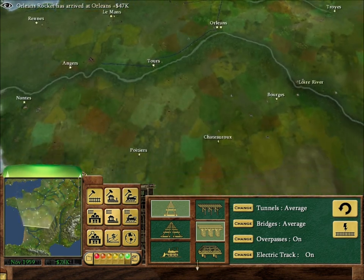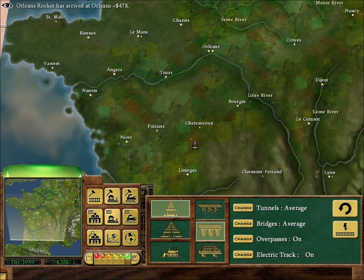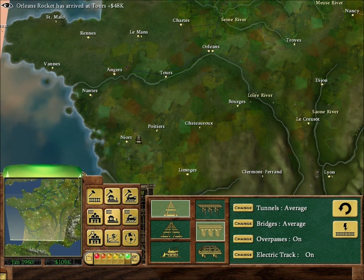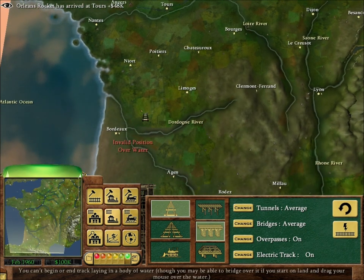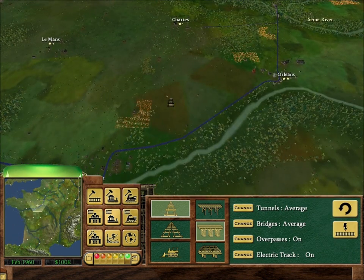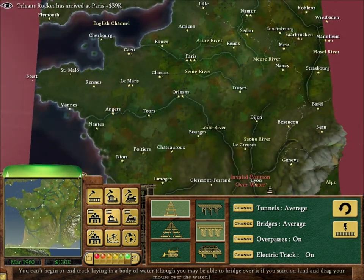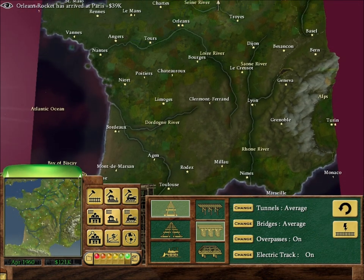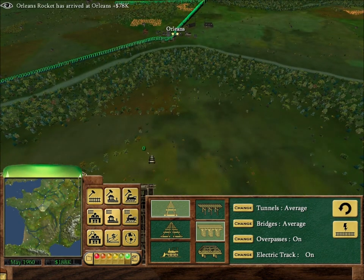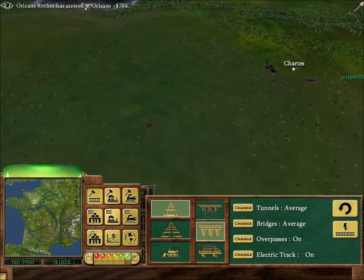The game for Bronze actually asks us to connect Paris to Orléans, for Lyon, down to Angers, down to Bordeaux, and generate a thousand gigawatt hours of electricity — so we have to buy or build power plants for that. For Silver, they want you to connect down to Lyon and down to Marseille, and generate more. Then for Gold, you can generate electricity profits and even more power as well. But we're not going to do them that high.